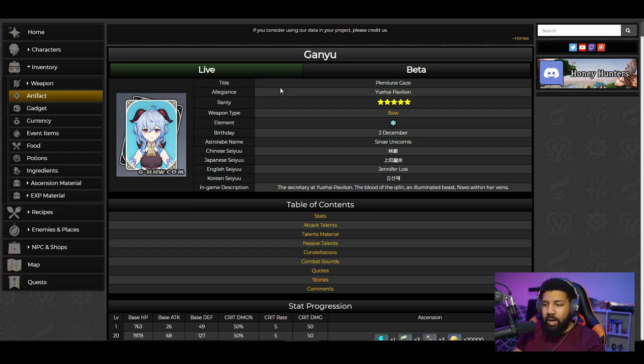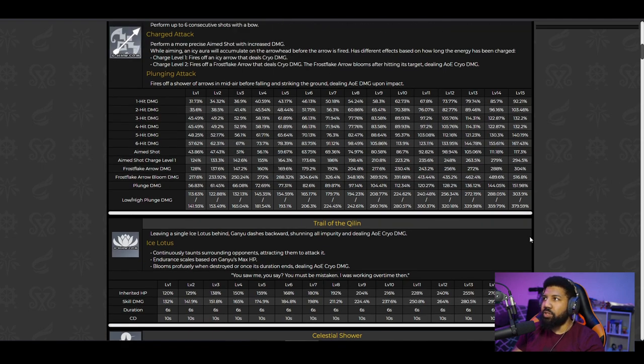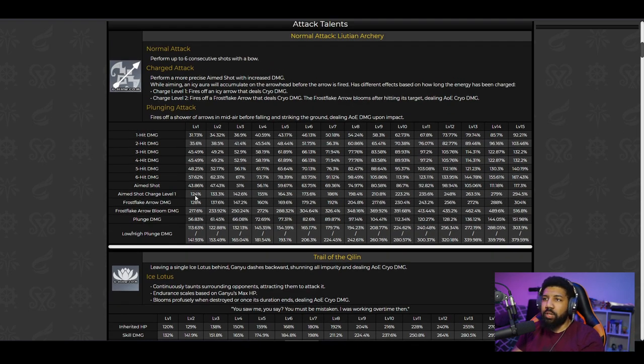She is an ice bow user. The thing I'm really looking at is her attack damage. Nine times out of ten, the median talent level people will have is six or seven. These numbers represent how much her attacks scale off base attack. Her charged attack level one is 124% base attack. Frost Flake Arrow damage is 128% — not bad. At talent level seven or eight, Frost Flake Arrow is 200%, and her Frost Flake Arrow Bloom damage is 304.64% — almost 305%. Her Frost Flake Arrow at that level is 179%.